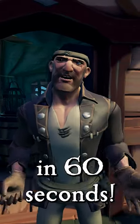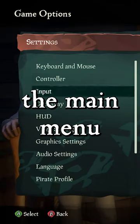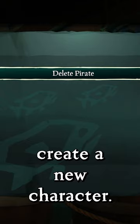How to change your pirate's appearance in Sea of Thieves in 60 seconds. The first option doesn't cost any money, but maybe a lot of time. In the settings of the main menu, there is an option for Pirate Profile. There, you can select the option to delete pirate. This will allow you to create a new character.